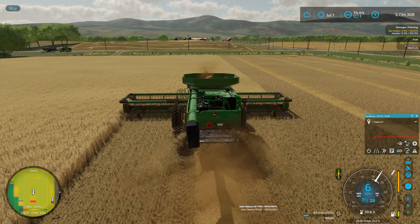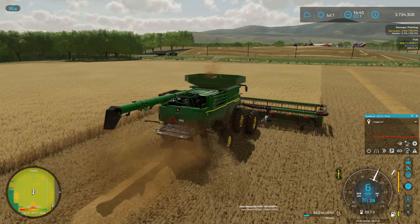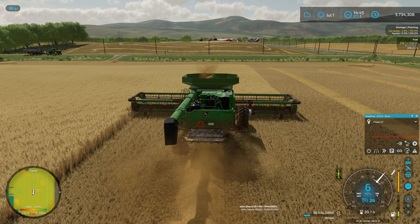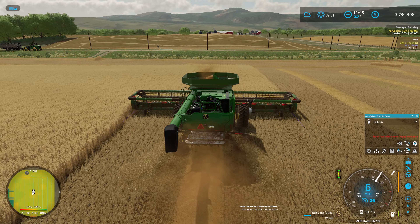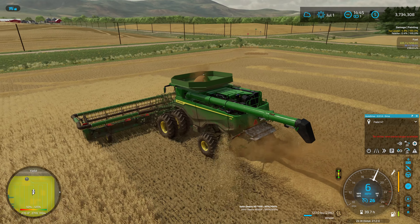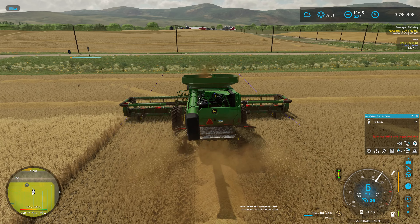Hello everyone, playing Farming Simulator 22 and welcome back to Upper Mississippi River Valley. Continuing on with wheat harvest — we're maybe a small half of the way done with the second field. In between episodes I finished up the first field. I should probably grab the baling tractor and get that field baled up. We're planning on planting soybeans on all three fields. We've got two fields of wheat and a field of oats that is ready to harvest as well — wasn't expecting that, but it is ready.